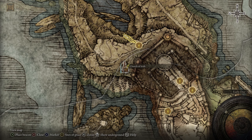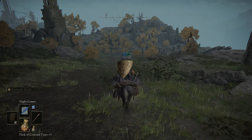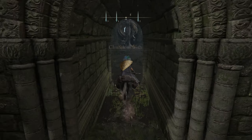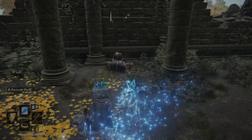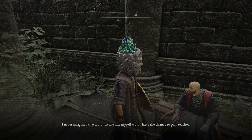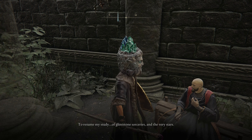I'm sure most of you have encountered the sorcerer Thops at this point. You'll probably first encounter him before you actually get into the academy, as he's looking for a key as well. If you follow my guide on the hidden items within the academy, you'll notice on one of the chandeliers that there's an extra glintstone key, and you can give this key to Thops as it will unlock a pretty cool side quest.